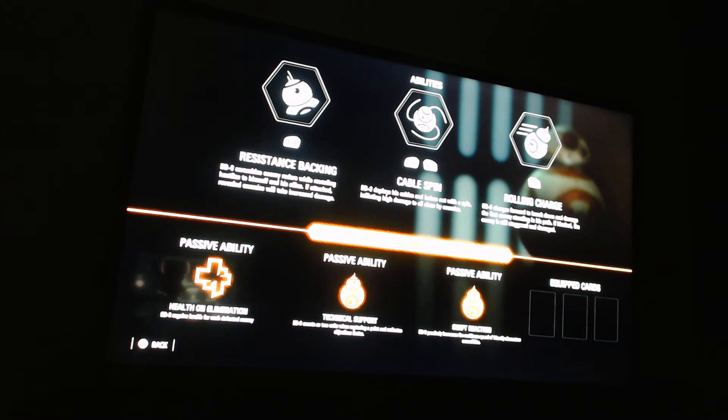BB-8 has six abilities — three main and three passive. His left ability is Resistance Backing: BB-8 scrambles enemy radars while revealing hostiles to himself and allies; if attacked, revealed enemies take increased damage. His middle ability, Cable Spin, deploys cables and lashes out with a spin inflicting high damage to nearby enemies. His right ability, Rolling Charge, charges forward to knock down and damage the first enemy in his path; if blocked, the enemy is still staggered and damaged.